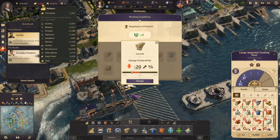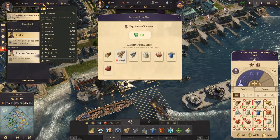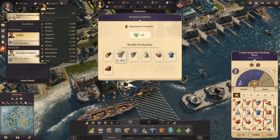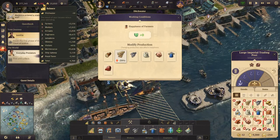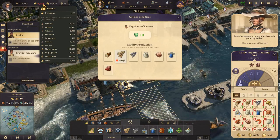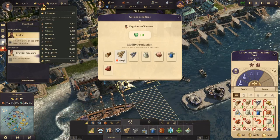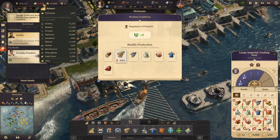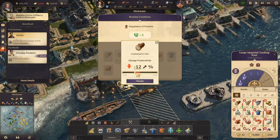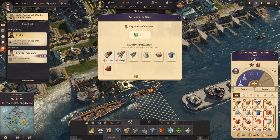Currently the maintenance cost is minus 25,600 something. So if we click this, the maintenance cost does not go down whatsoever. I'm not entirely sure, but we're also not really losing money in ditch water. Our main island is not our loss leader, so now we need to find our loss leader. But let's continue with reducing these, because we don't need them, and ideally we gain a little bit of happiness from reducing all of these productions by a certain amount.